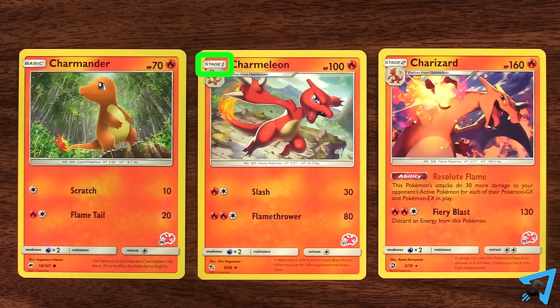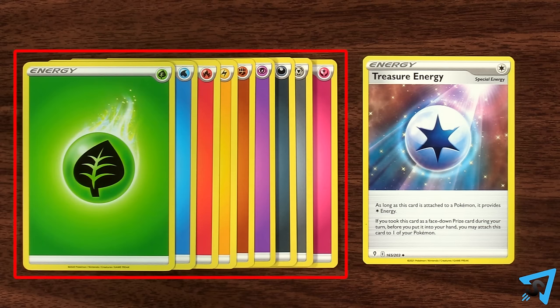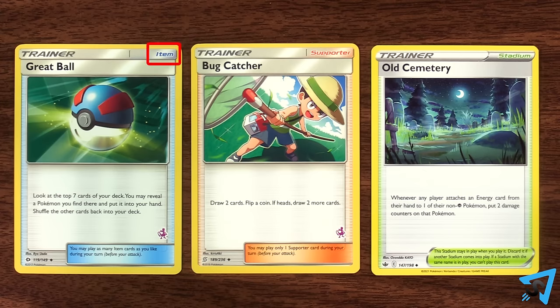There are three types of cards: Pokemon, which come in basic, stage 1, and stage 2; Energy, of which there is basic and special; and Trainer, which contains items, supporters, and stadiums.